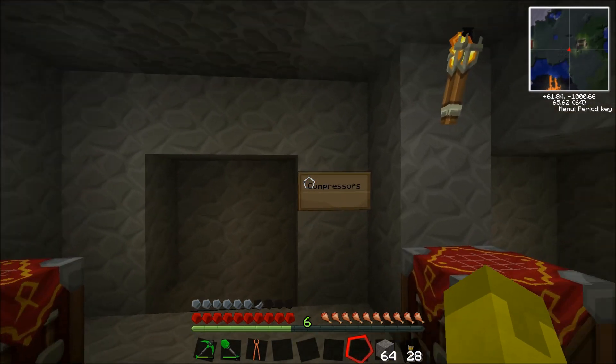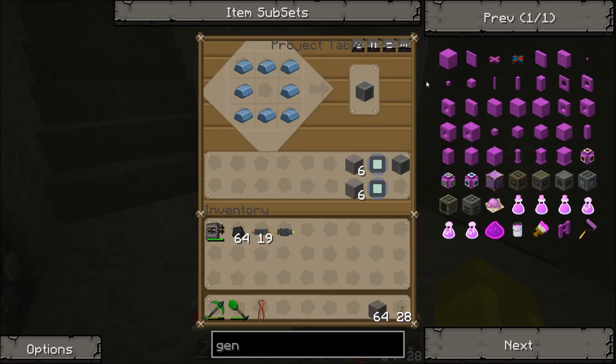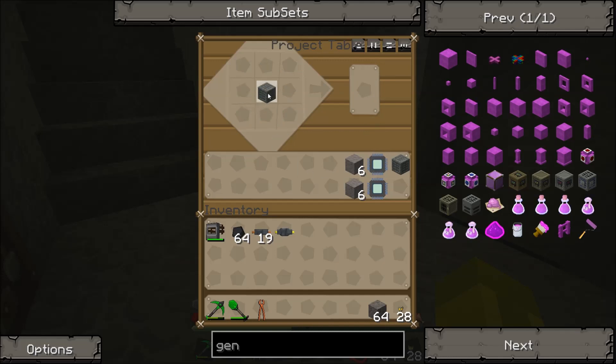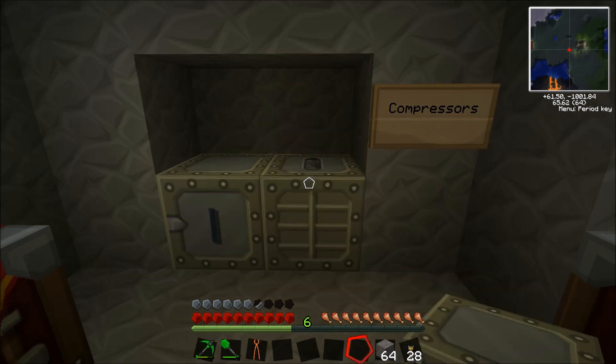Next on the list is compressors. These are used for various things — usually it's to make advanced alloys and things like that. Again, you start off with your machine block. This one's a lot simpler to make. I've already shown you how to make a circuit, and then you put three lots of stone either side. Voila! Two compressors. Let's put those there.